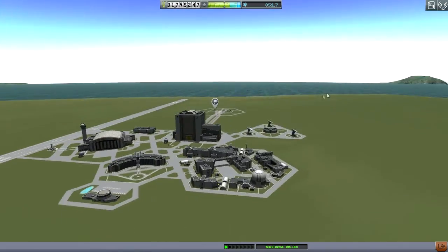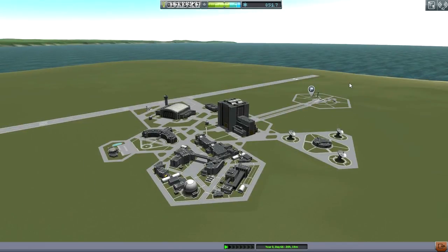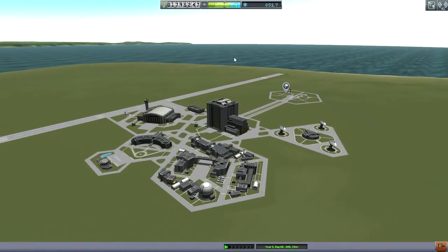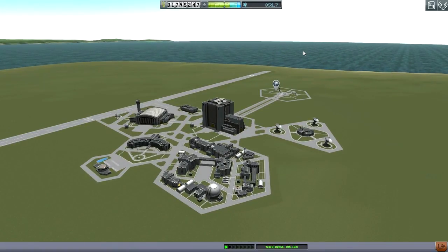So there you have it - two missions returned, one from Duna, one from Ike, planting flags on both of those. And also a successful test of our space plane now with four Rapier engines. I guess that's the configuration I'll go for. Since it was successful, there's no point in trying to confuse things with a different engine configuration. So we'll see what I can do with our science and our funds in the next episode. We do have a Kerbal to rescue - don't forget about that. Thank you for watching. If you enjoyed this video please do press like. If you have any comments or suggestions, please leave them in the comments section below. I'll see you next time.